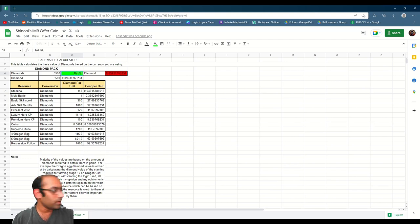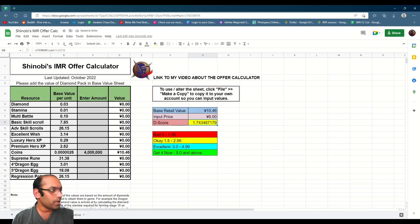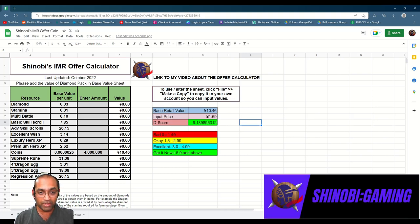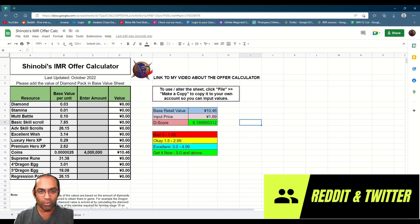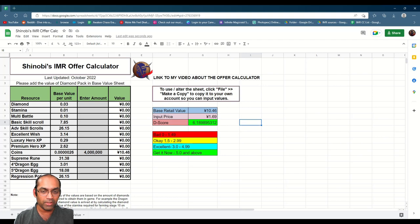I'll change this value to New Zealand dollars. In New Zealand dollars, this pack is valued at $1.69. When I use that, there's a slight decimal difference — instead of 6.15 it shows 6.18. That's because you will find that kind of difference when changing currency values, but it's not going to be a huge difference. The pack will always show a range within a couple of decimal points — between 0.01 to 0.09 difference.